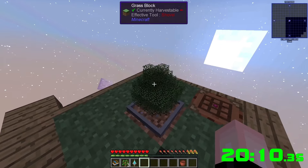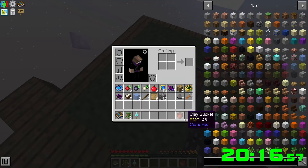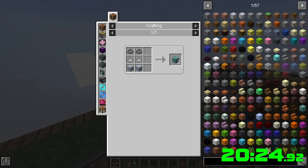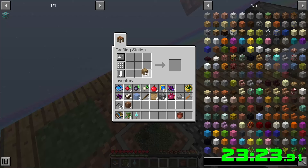A little bonsai tree — let's see what we get. I'm going to see what happens when it hits 100 — does it pop something out? We'll figure that out. Now we need portal frames: stone, clay, and more clay.